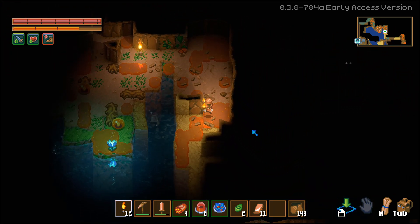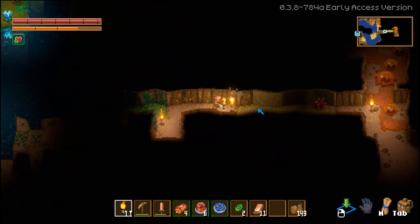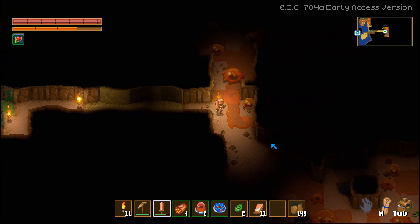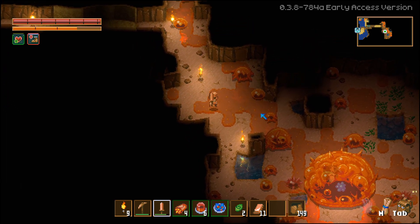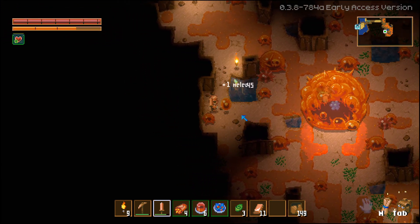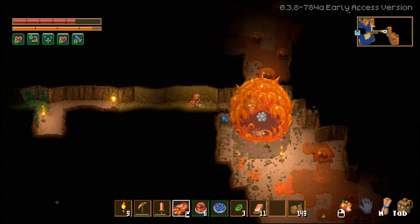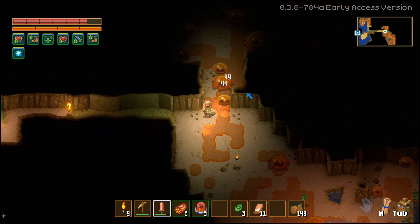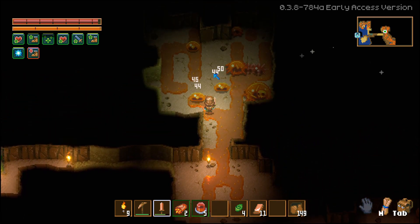We're going to fight Glurch. I'm going to try and clear some of the nearby mobs first. Where is he? I think he was down here. We still just have our copper sword, but that'll be enough — I am certain of it. There are a lot of mobs nearby. Definitely want to kill that spike guy. Oh my gosh, no — oh my god. I was not ready to fight you yet, bro! Chill out — I promise I will destroy you in a minute.